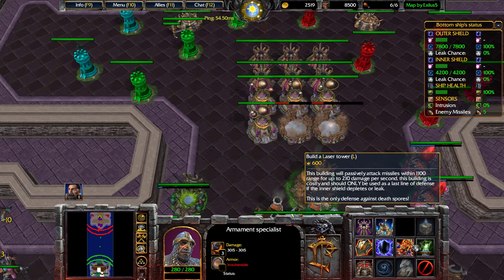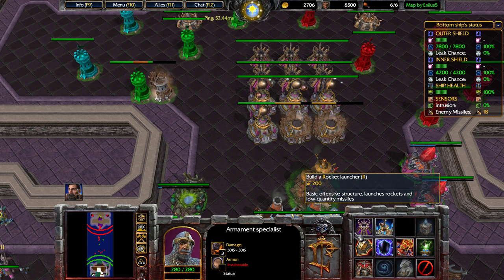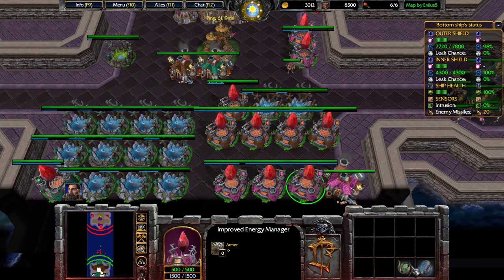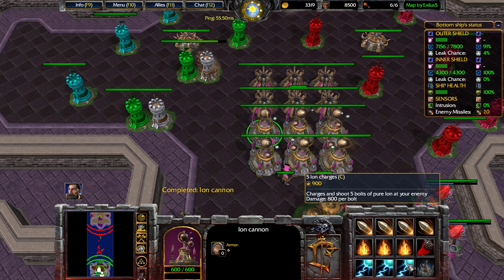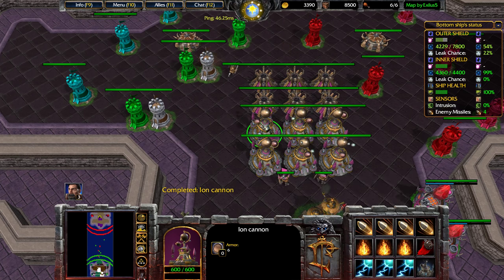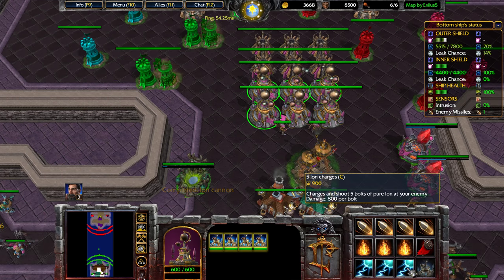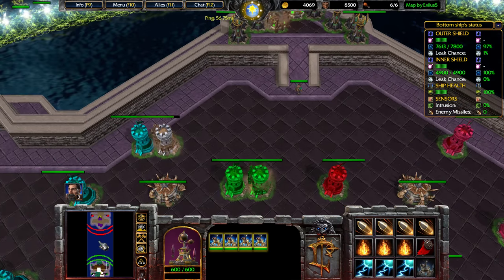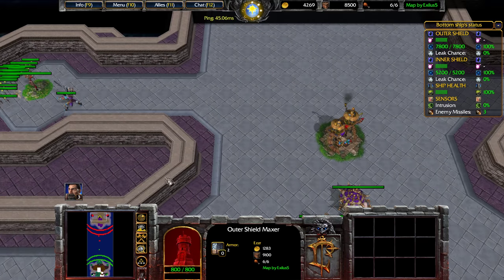What can I build next? Missile jammers? That's being covered by dark green. Laser towers? That's being covered by dark green. So it seems like all there really is to build right now is ion cannons. It doesn't seem like there's too much purpose in the rocket launchers, just due to how weak they are. I feel like it would probably make more sense for all of us to go on towers, considering the fact that purple is solo, but oh well.